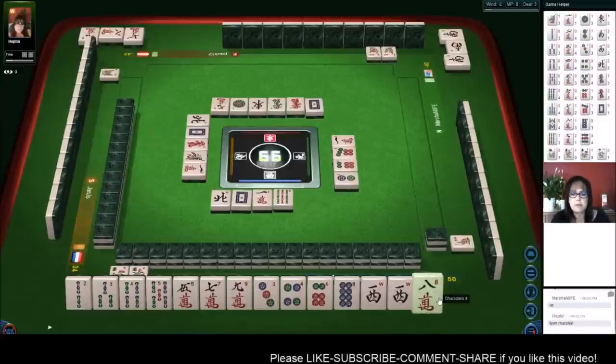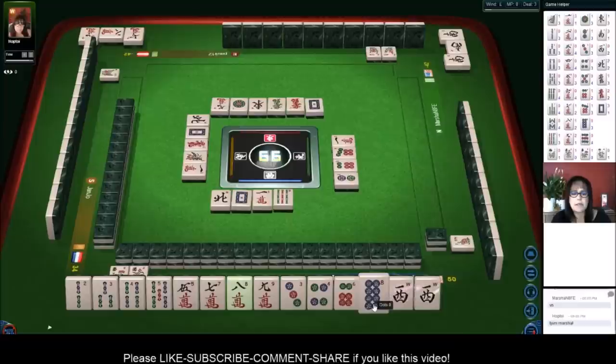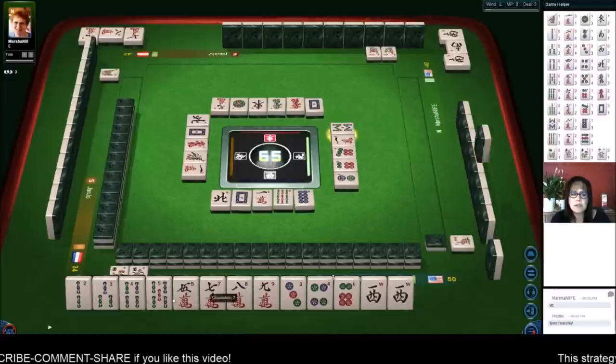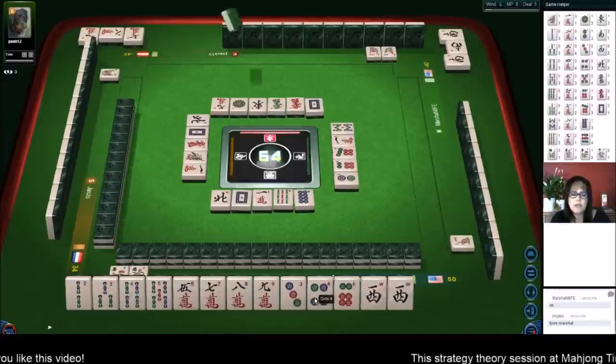There's an eight — seven, eight, nine. Let's get rid of the eight because we have a chow in there now. Seven, eight, nine; three, four, five — and a five. If we can get a three, four, five in cracks, we'll pong for two points. Let's get rid of the six. We have three, four, five in bams and can get three, four, five in dots too.